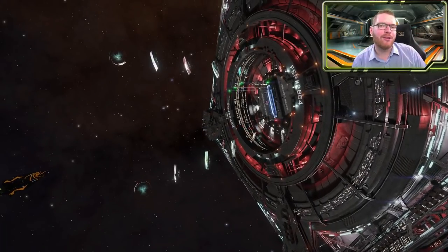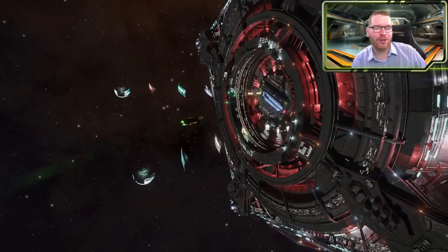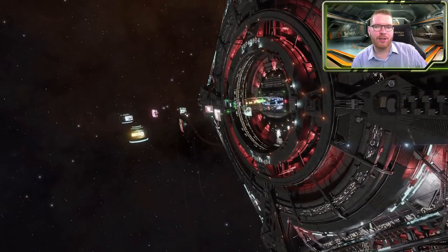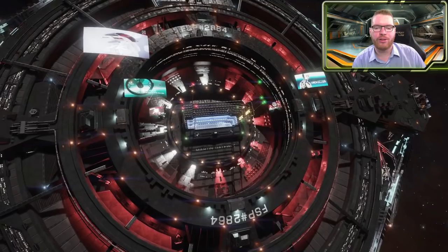Hello ladies and gentlemen, and welcome back to Elite Dangerous with Down to Earth Astronomy. Today it's going to be all about stations — we're going to talk about the lore and some fun facts about them that you may or may not know. I'm mainly going to be focusing on the four types of large stations, and we're going to start with the most iconic one: the Coriolis Station.